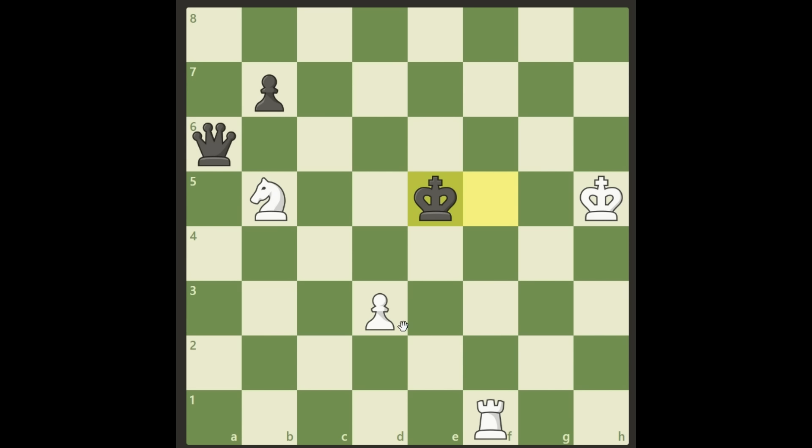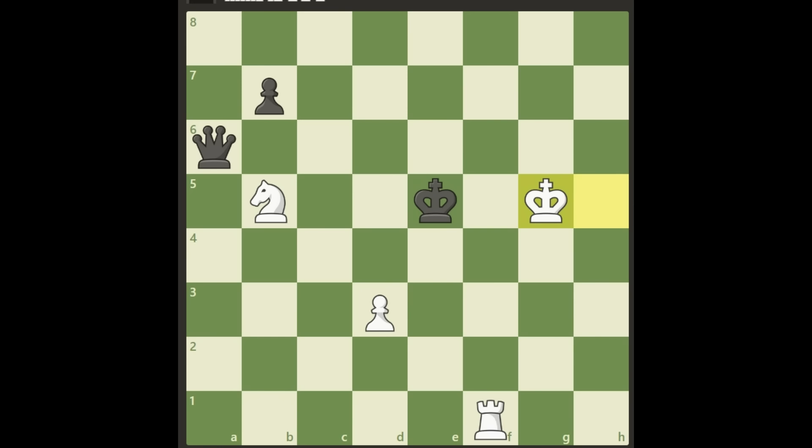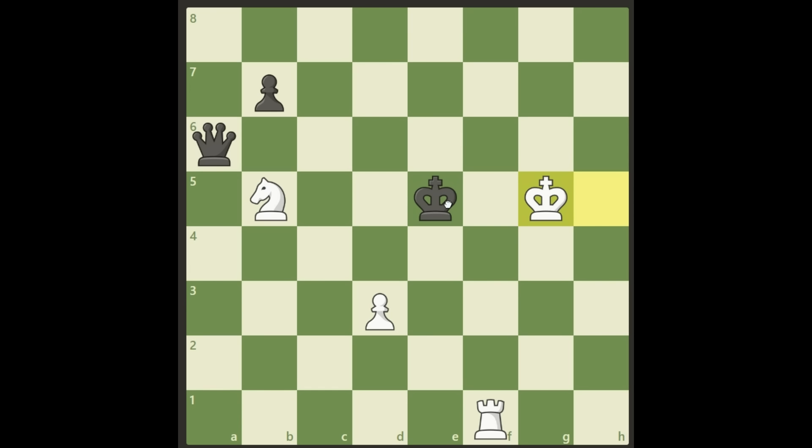Alright, here we go. This is the brilliant move in this study. The right move here is just playing our king to g5. This move is so amazing and beautiful — it really blocks the king out. He cannot move anywhere right now because he only has these two moves, and of course that would be followed by a fork with our knight. At the same time we are threatening rook to e1 check.